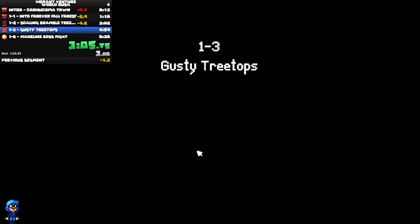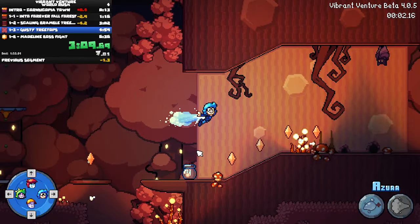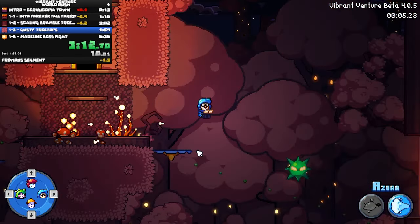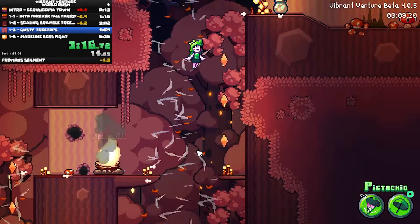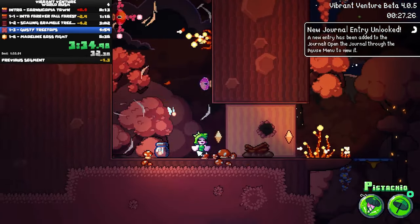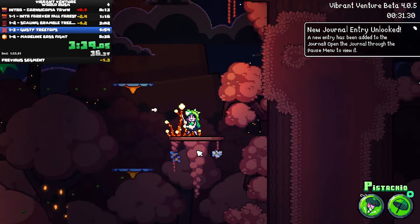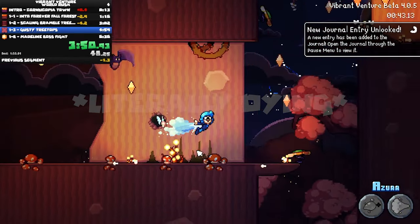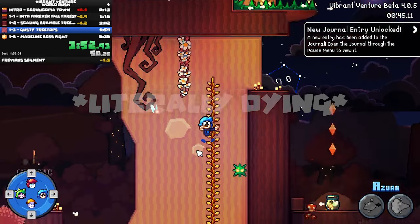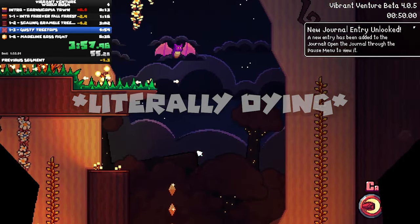1.3 is actually my favorite level in the game. What I like about it the most is that it's all one section — when you do 1.1, you don't go through any doors or anything, it's all just one continuous strip. I don't think you need to vine stab there — I thought vine stabbing would make you cut through the wind faster, because that makes sense, but I generally don't think it matters. I'm obviously not the best speedrunner, but I do want other people to believe that they can beat me. If I tried, I could definitely do better — that's what I'm trying to say.